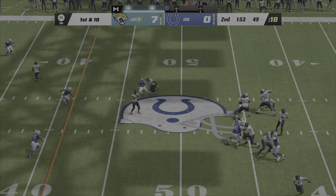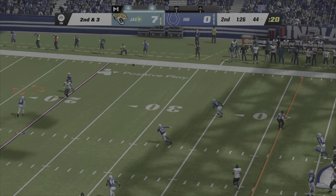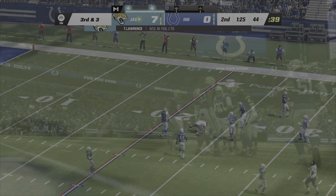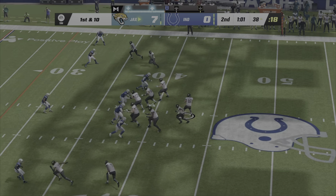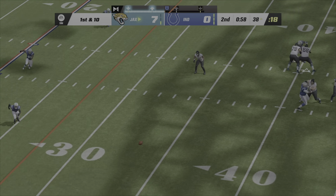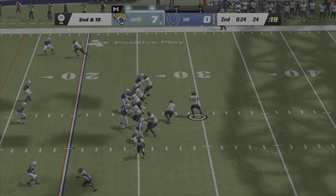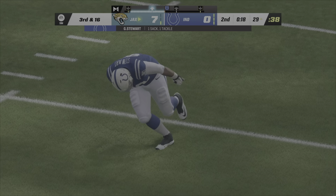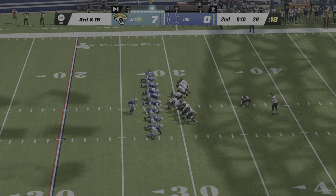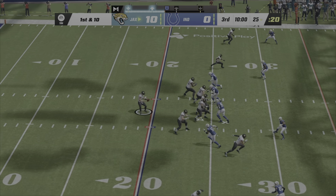Lawrence on first down — he'll complete this to Zane Jones. Lawrence to throw again — incomplete. Looking at a third and three. Shotgun snap and a give to ETN. On first down, Lawrence — sideline throw, it's complete, staying inbounds. Lawrence going to throw again — nowhere to turn, he goes down, sacked back at the 29. A 46-yard attempt — Patterson's kick is good. Jaguars lead in the first half.